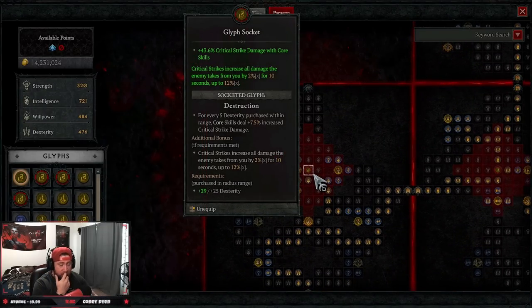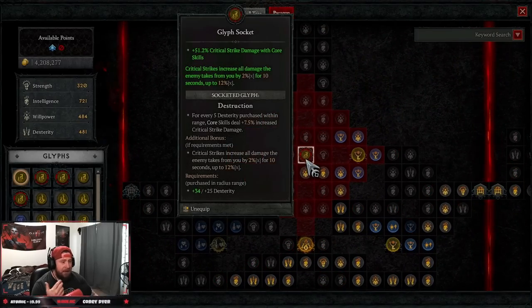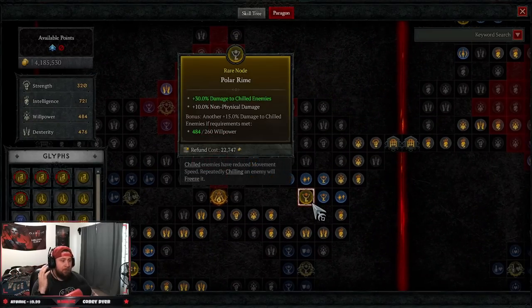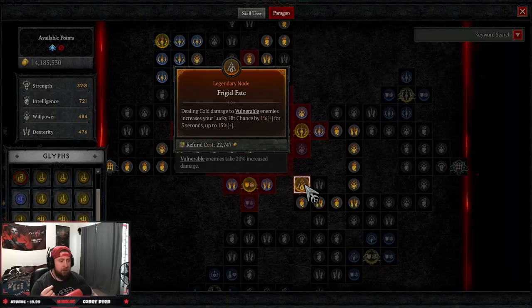You can add more dexterity nodes to inflate crit damage further on the Destruction node. Then Frost for more damage against chilled enemies — and when you freeze an enemy they're 100% chilled, so this always applies. Polar Rune gives 30% more damage against chilled enemies, which is huge. Then we move to the Frigid Fate board: dealing cold damage to vulnerable enemies increases your lucky hit chance by up to 15%, and we'll always have this active.